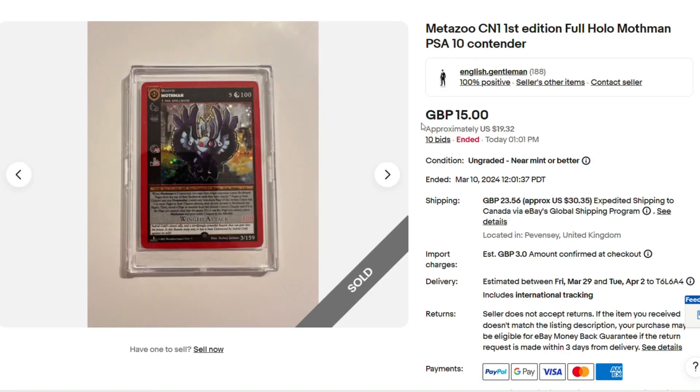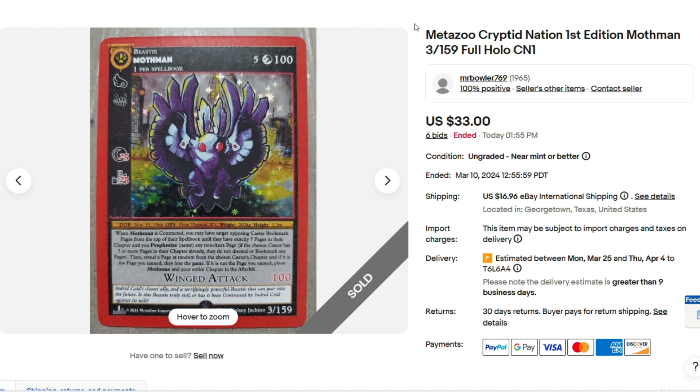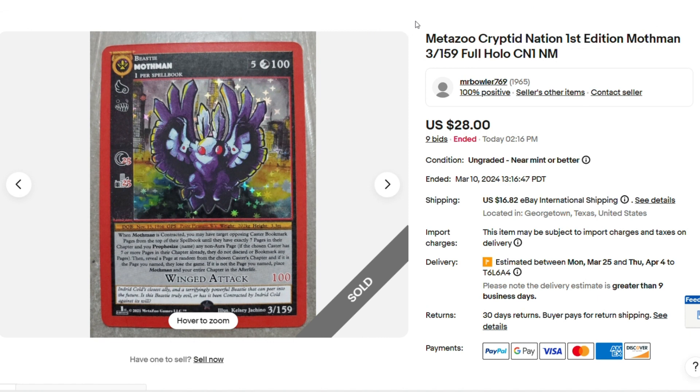All the way from Great Britain — I have to include this because there are some first edition full holo Mothman cards selling insanely cheap. $15.00 in British money, so $19.32 American. Then we have another full holo Mothman that sold in America for $33.00. So if the booster box was selling for $112.00, and the best card you could pull — which you might not even pull — I've opened five of those boxes and never pulled a full holo Mothman. Some people pull two or three, but even if you pulled three, that's only $99.00. And here's another one that sold for $28.00. Full holo Mothman 1st edition. Whoever thought it would be this cheap?